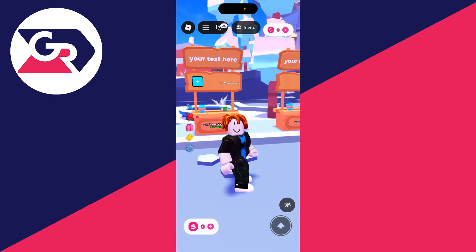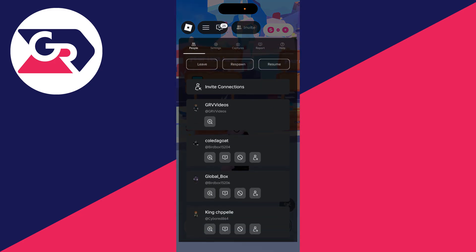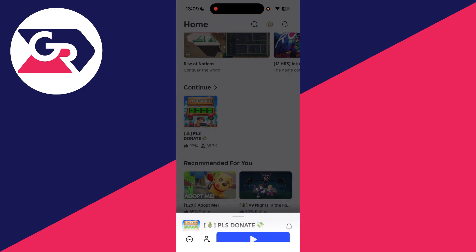We can't create the game pass in the game itself, so we need to come out of it. Press the Roblox icon in the top left, then press Leave at the top and confirm your decision.